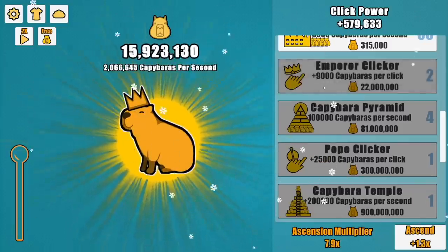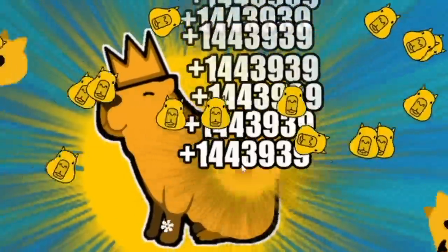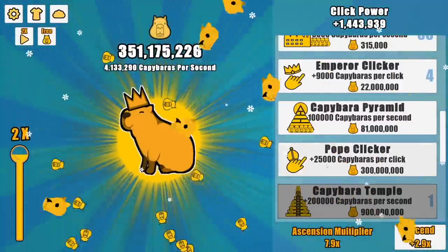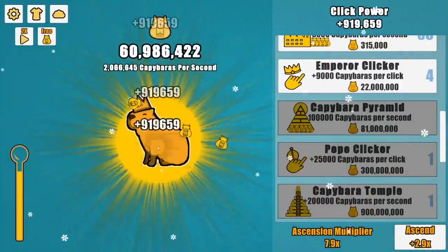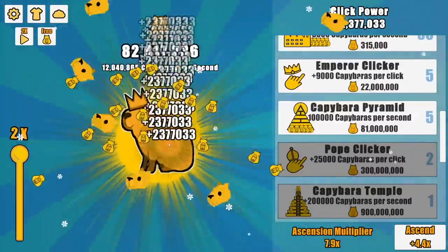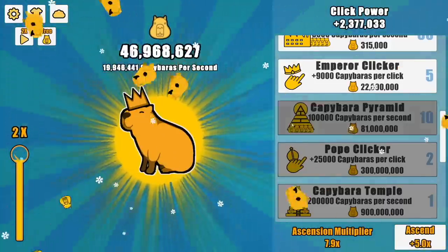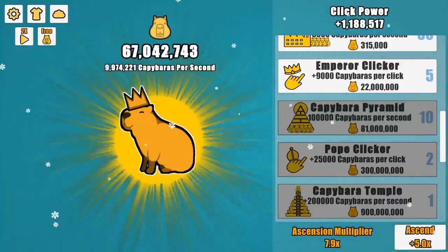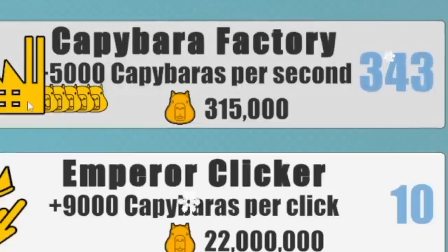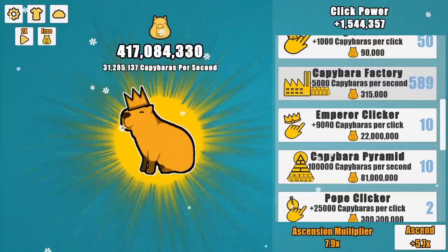This has to be against some form of tax law, right? So what does buying Emperor Clicker do for me? It's 70,000 clicks every time I purchase this thing, meaning I can just auto-click on it, take a sip of my drink, and come back to being able to buy Pope Clicker, which put my click power up to almost a million. I also just learned that even if I auto-click this factory, it never runs out — my money does not stop. I think you can do this in real life; it's just called insider trading.